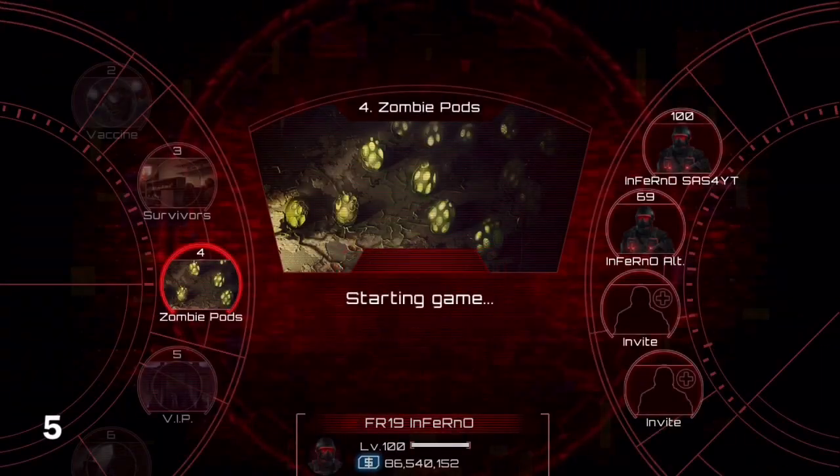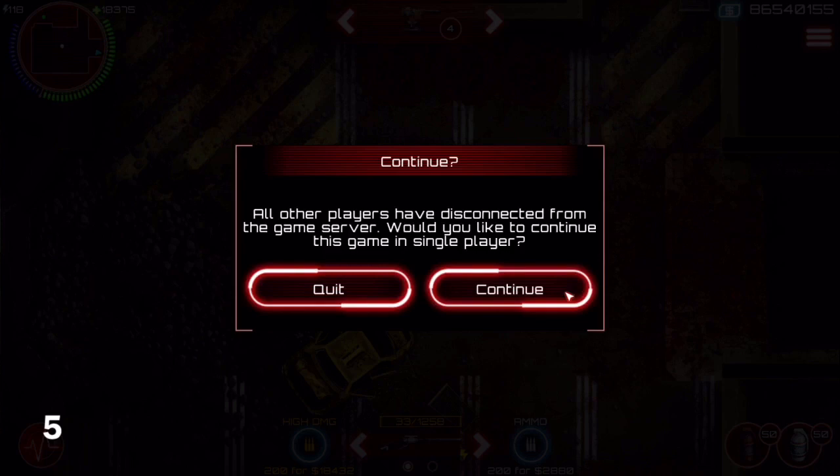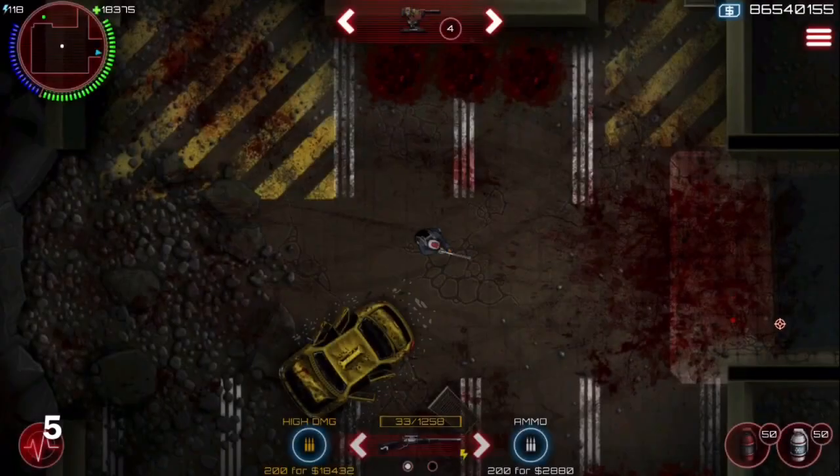Number 5: utilize the boosting mechanic. Boosting is when you have higher leveled people join your game and then they leave once the game starts. This can give you a lot of XP and it works even better in XP contracts.